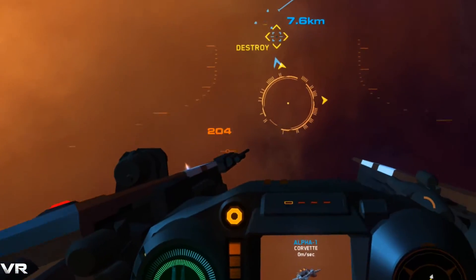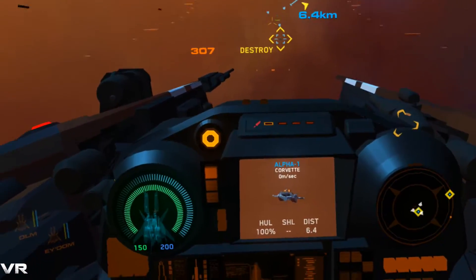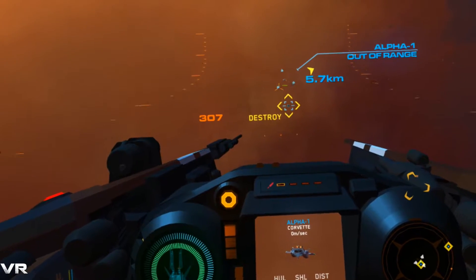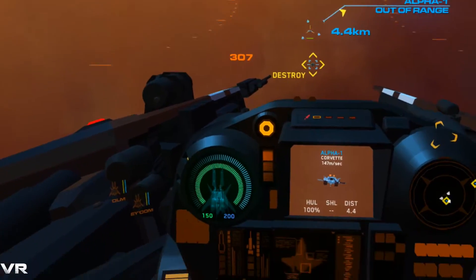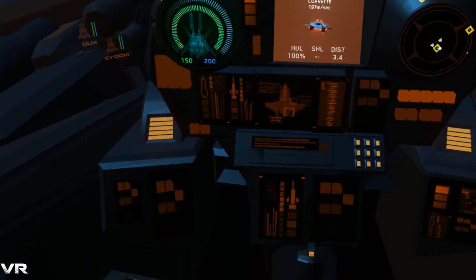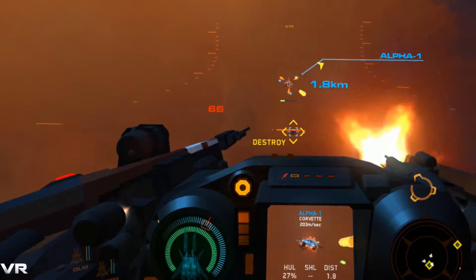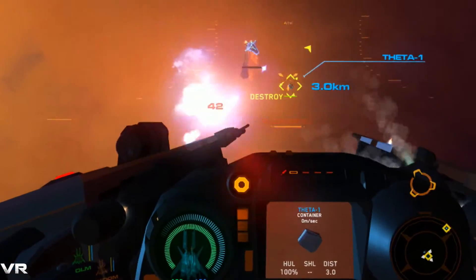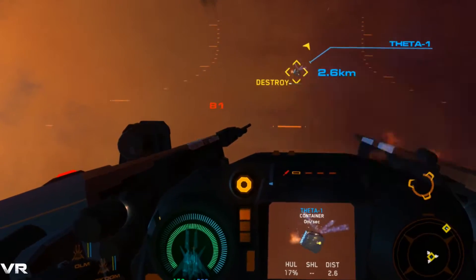Now we're moving on to our next objective, going after a Corvette. They've got a little more shields, but this one says he doesn't have any shields — he's got more hull. We're going to come up on him and engage. He's going down pretty quick, and he's down.